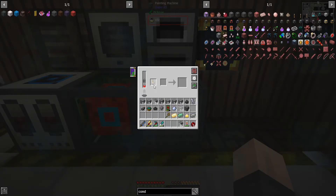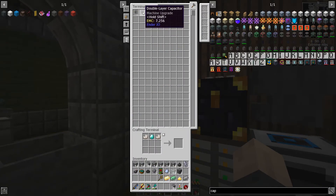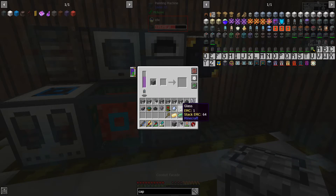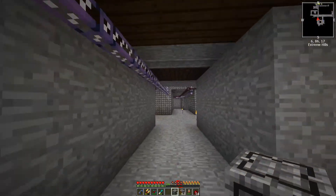Alright, we have the painting machine — fantastic! It looks like I need a capacitor for it. Luckily I've earned a lot of those from quest rewards, so I'll drop one in. Now let's drop in three conduit facades and see how many I need. We can drop down right here — this part is barely connected.